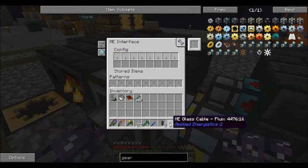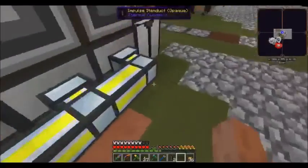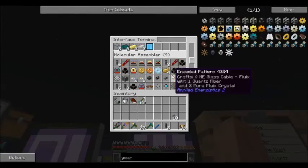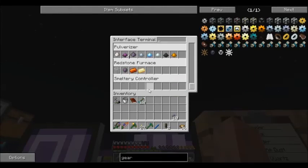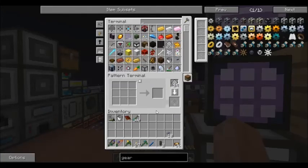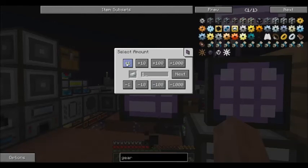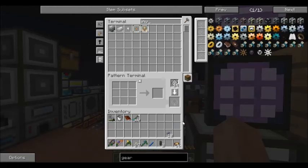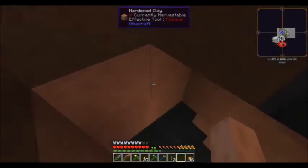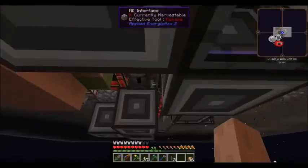If we look that up in the interface terminal — a smeltery controller. The one we just ran into was an Envar gear problem, so let's make up some Envar, about 10. I did also add a second crafting processor downstairs because I wanted to be able to do more than one thing at a time. We can see it's crafting the Envar, and that one is crafting the glass.